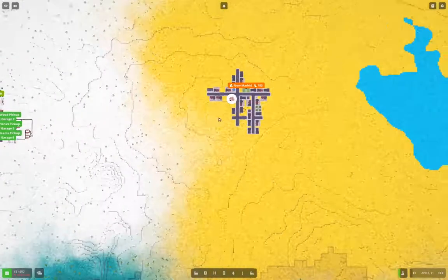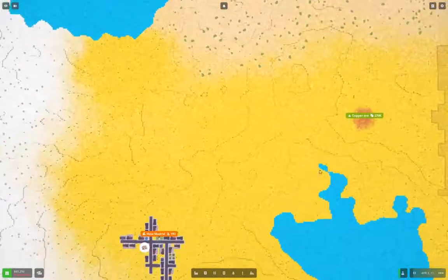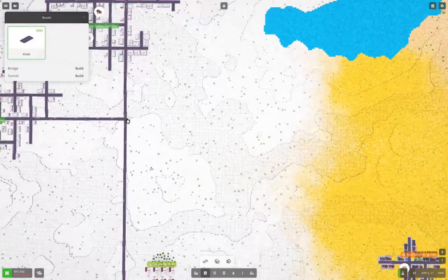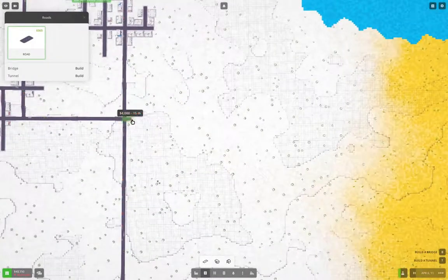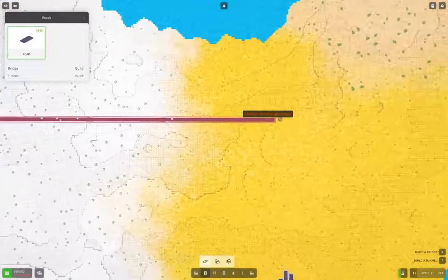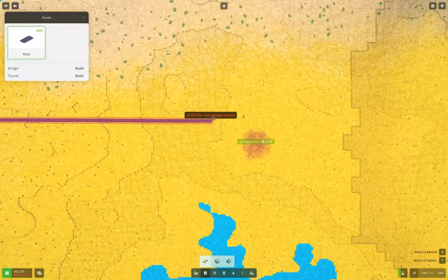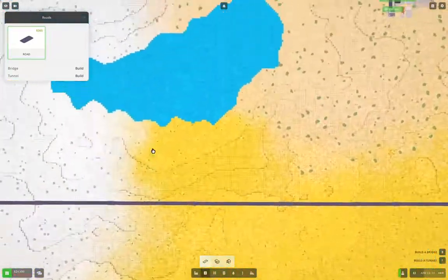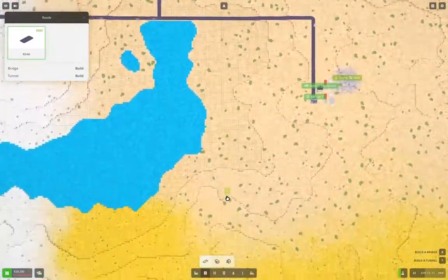Copper is way over there — we're going to need a road going out there. We don't have enough money to get a road all the way out there. That's fine; if we wait a little bit it will get to the point where we can, then we'll start mining copper.